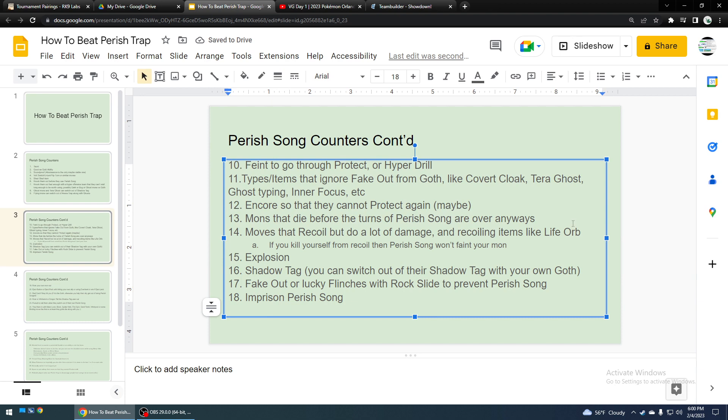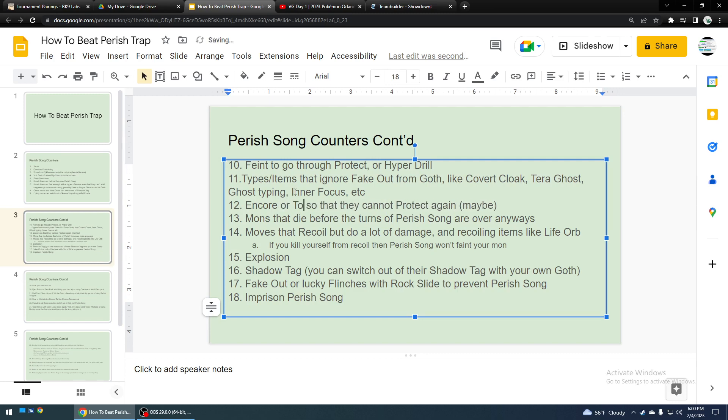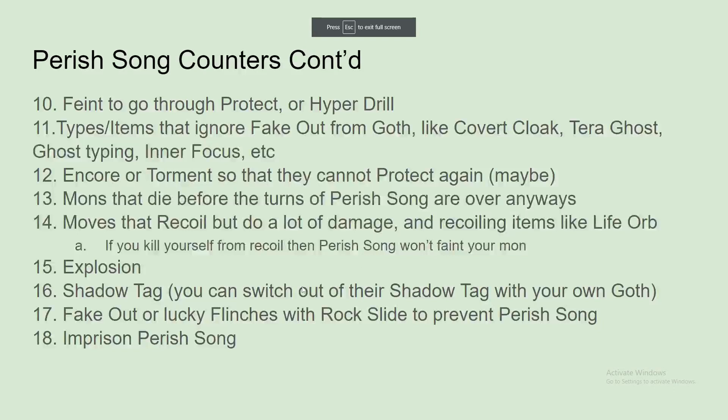At least you can kind of mess with them a little bit. Torment — I don't think that would really count, because they could Protect every other turn. They couldn't use Protect twice in a row, but I don't think that's that much of a counter. I'll just add it anyway, just for the idea. Torment is not typically a good move — it would only be useful versus like Tinkaton and a few other things. That's one of the only moves that only works every other turn, but in general it's not that much of an inconvenience for Pokemon to just switch moves every other turn.